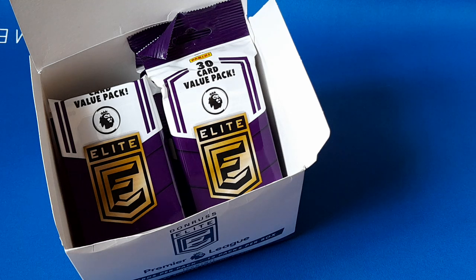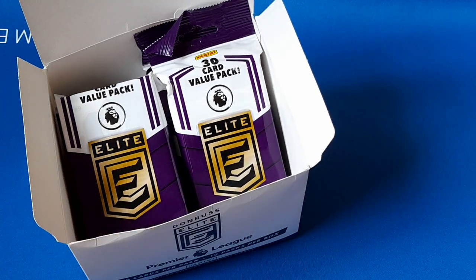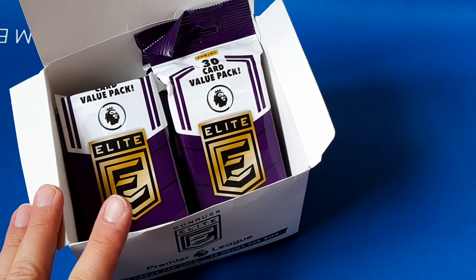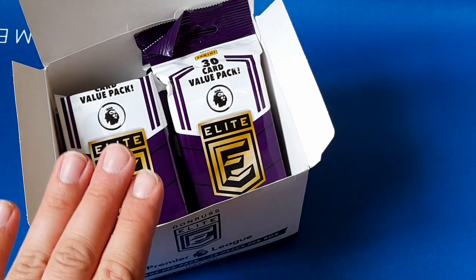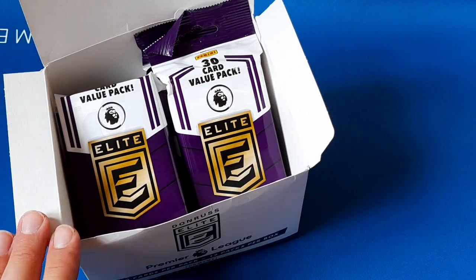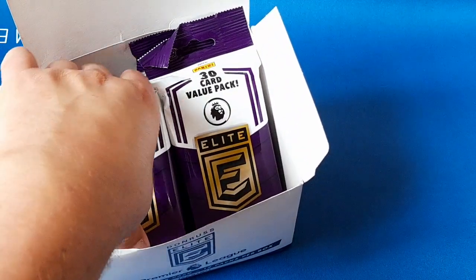Hi everyone, this is Matt and Ava from Elsie Cards UK and in today's video it's part two of three — we're opening the next four packs of our Donruss Elite Premier League box. This is the 21-22 season. If you want to check out part one, check out our playlist. In this box we're guaranteed four numbered cards, 20 total parallels, and who knows how many inserts. It's 200 cards in the base set so we'll crack into the next four packs — hopefully we get something cool.